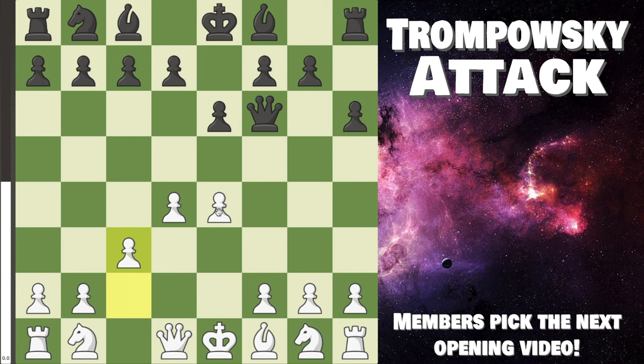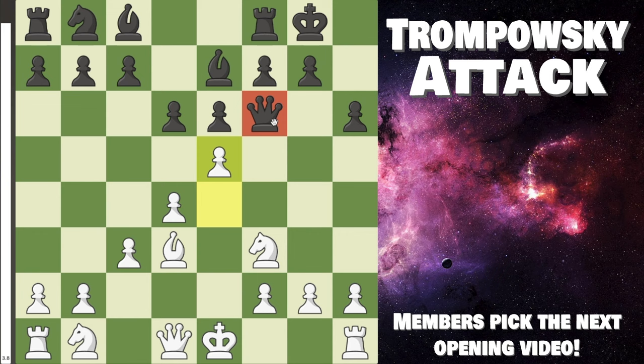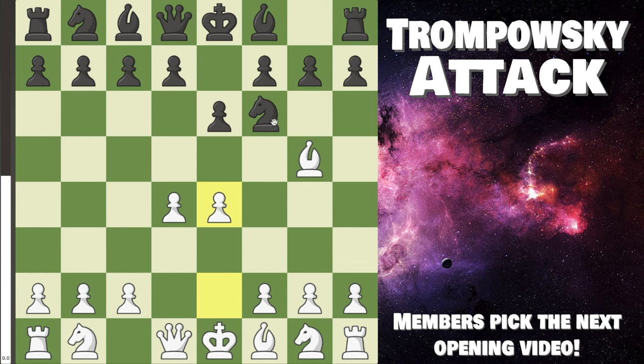We have a very big and solid center, our development is easy, and their queen is just pretty awkward. After something like d6, we can go bishop d3, bishop e7, knight f3 — our life is easy, we can castle quickly, development is great. And if Black just castles, already e5 and their queen is trapped. So there's already a lot of venom in this opening.